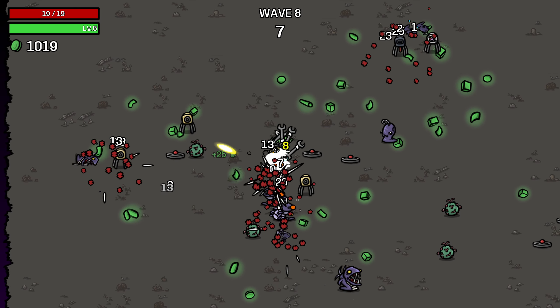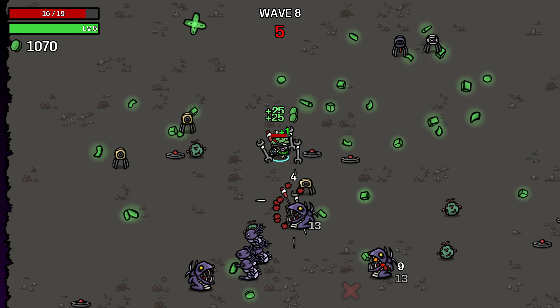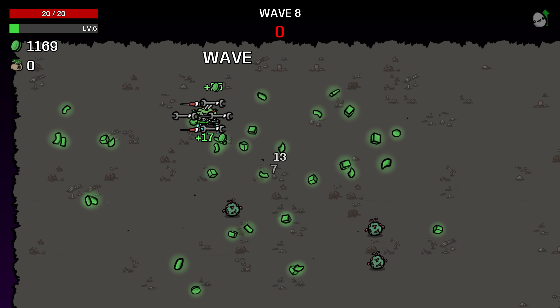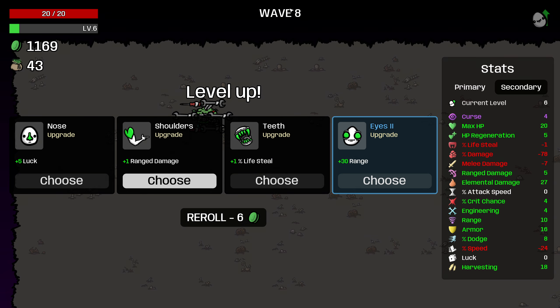Just making 25 materials per second here, which is amazing. Can we kill this tree? Yes. Leaving a lot of mats on the ground, but as long as we're not leaving more than there are in a given wave, then that's fine.